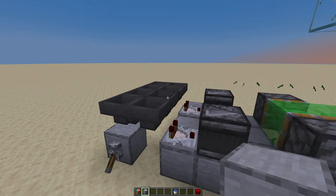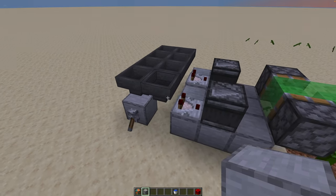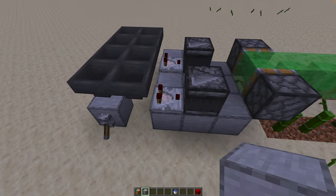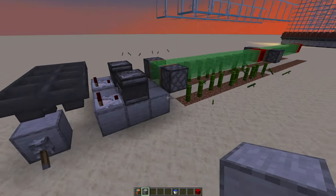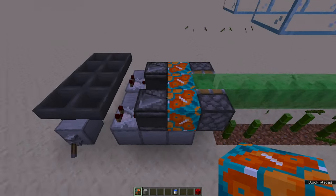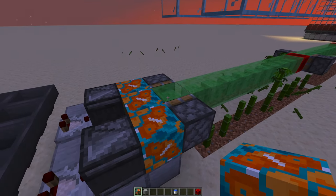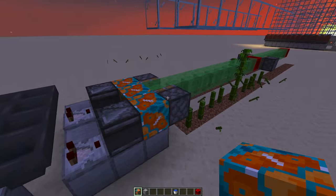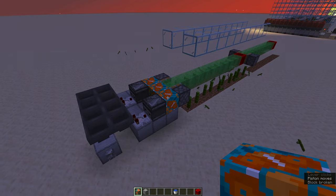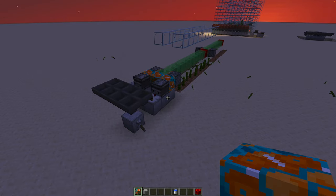I have an item locked in there. A comparator will see this item when it passes through the hopper and it makes a signal. Then I have this observer that I put into a solid block — a non-stickable solid block, the ones that slime cannot stick to. And when I do this, you can see every time it goes around, it goes like that. This is the basic mechanism.